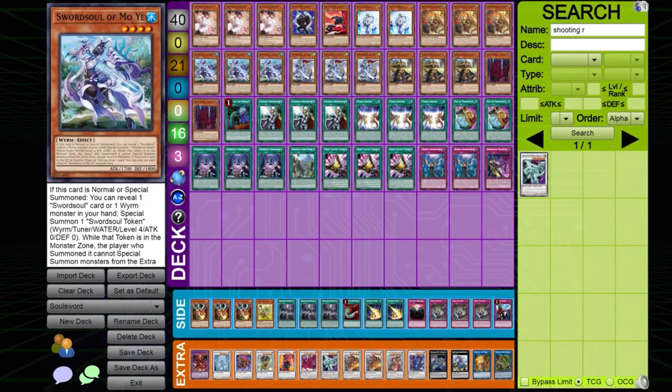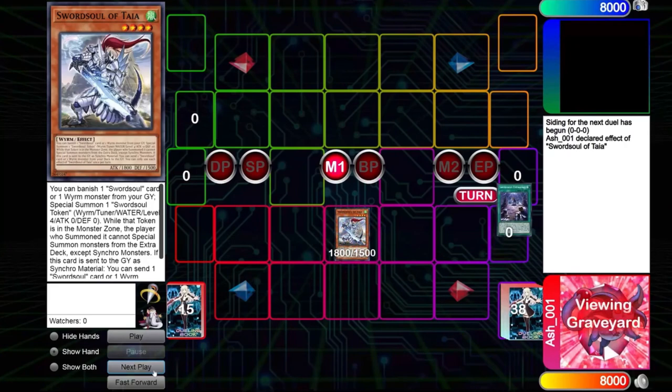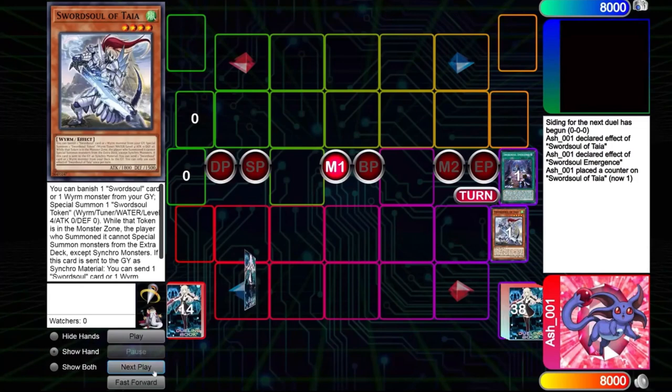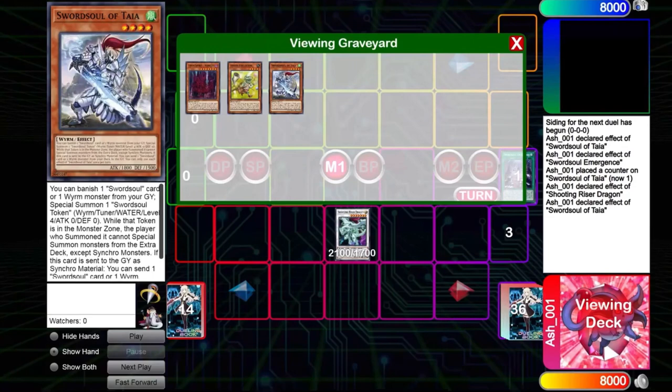There are some new interactions to go over. Basically, you are playing the Shooting Riser Dragon package in the extra deck. What this package allows you to do is in the mirror match, which you will see quite a lot, you can use Riser Dragon to mill Token Collector from your deck after you side it out. You can also use Taia's ability to mill Vishuda from your deck, which helps going second to break boards.